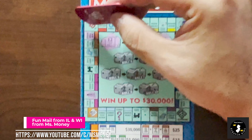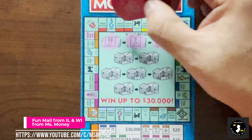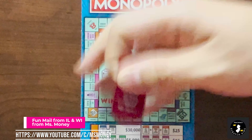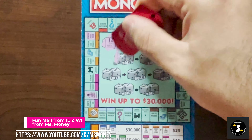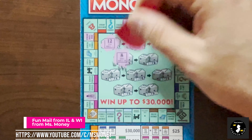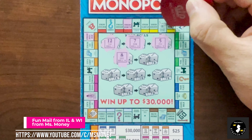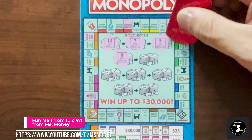We got a 5. 1, 2, 3, 4, 5. This is actually pretty fun. I wish New Jersey would have something like this - I would buy it. Roll 4 is an 8. 1, 2, 3, 4, 5, 6, 7, 8.